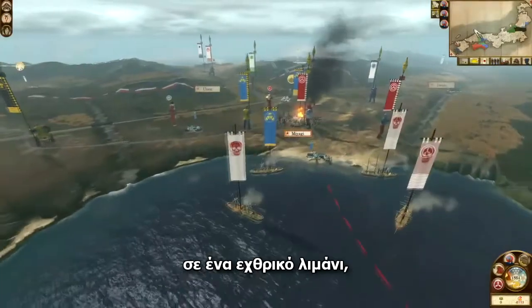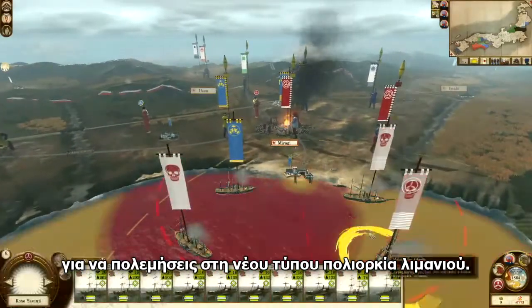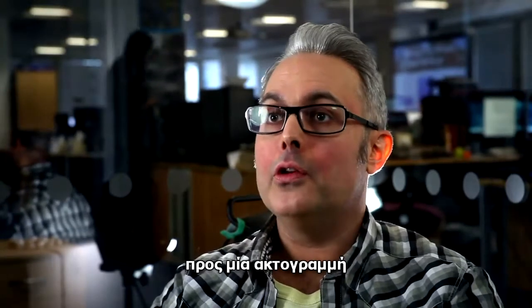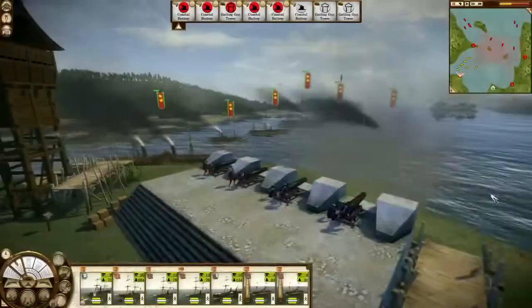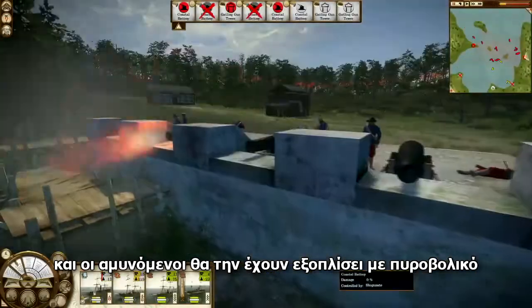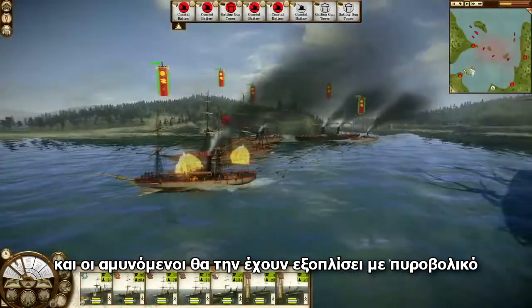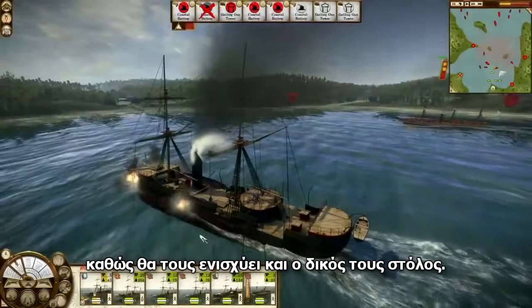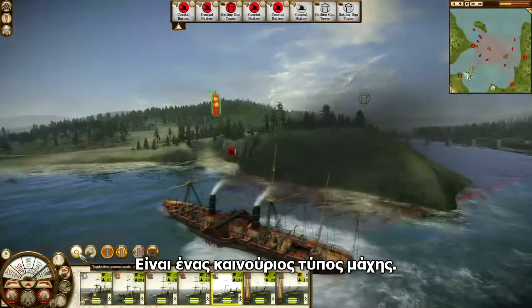Attempt a naval assault on an occupied enemy port to fight the new port siege battle type. The attackers will sail in to a coastal region, while the defenders will have artillery mounted on the coast to bombard the attacking ships, as well as having their own fleet to back up. So there's a whole new battle type.